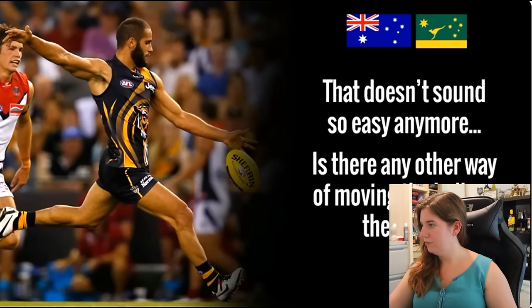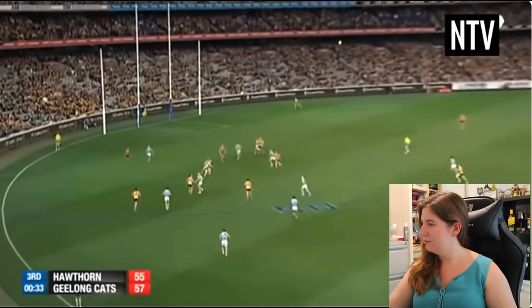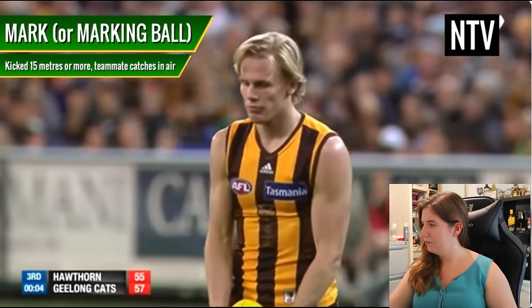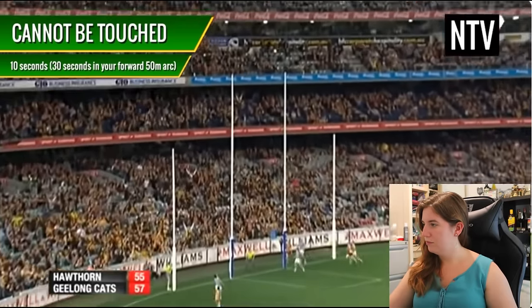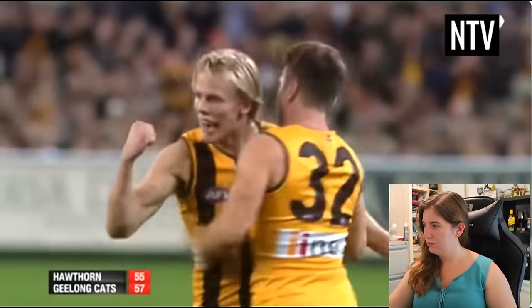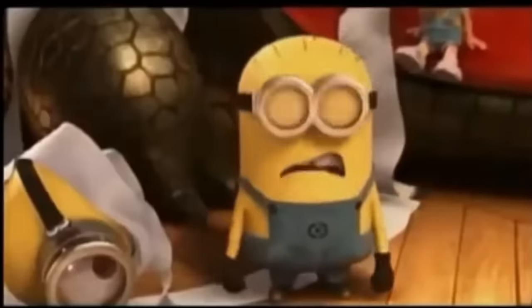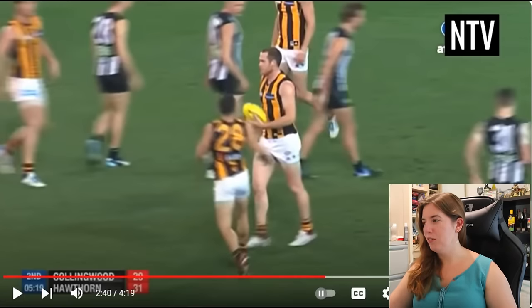That doesn't sound so easy anymore. The saving grace for your team is called the mark. If you kick the ball in the air 15 metres or more, and a teammate catches it without it bouncing, this is a mark. The player is awarded a free kick from that spot and cannot be touched by an opponent for 10 seconds. If a mark is made within your team's forward 50 arc, you get 30 seconds to take your free kick. If time expires, the umpire calls play on and opponents can try to take the ball. And what's with the jumping? Are people allowed to jump on each other to get the ball? Because that's something I've only seen in AFL and I don't understand it at all.